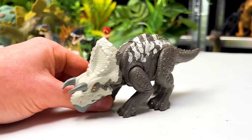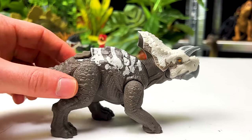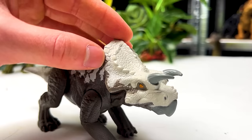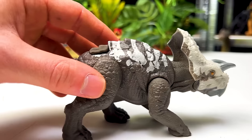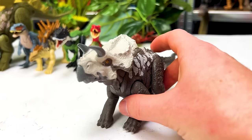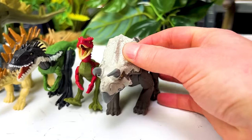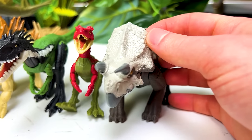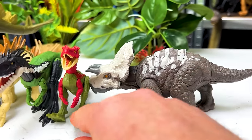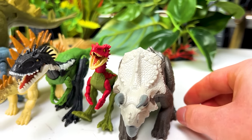Next is a quadrupedal Avisceratops from the Danger Pack series. It has two horns on the front, a frill like a Triceratops, dark brown coloring with lighter detailing on top, and a lighter frill and face. There is no attack feature. Placed next to the Eoraptor, they're quite similar in height, but the Avisceratops is much larger in body mass.